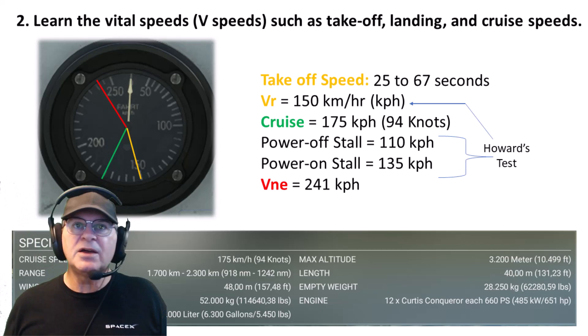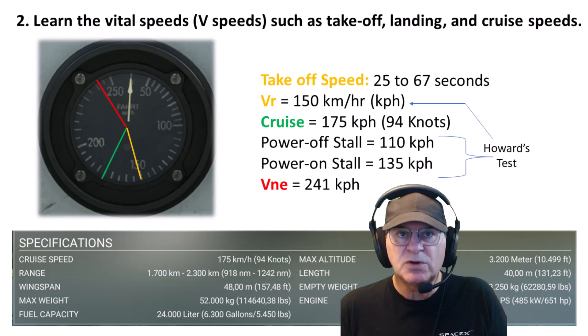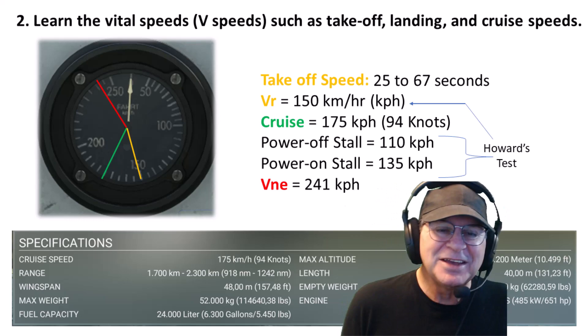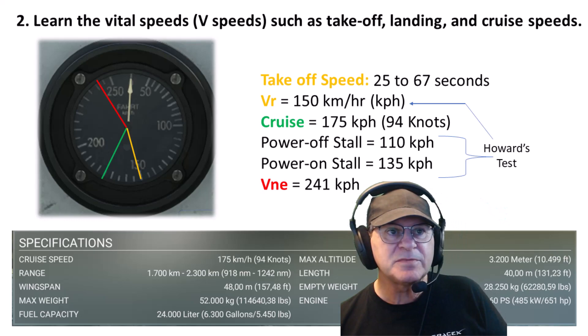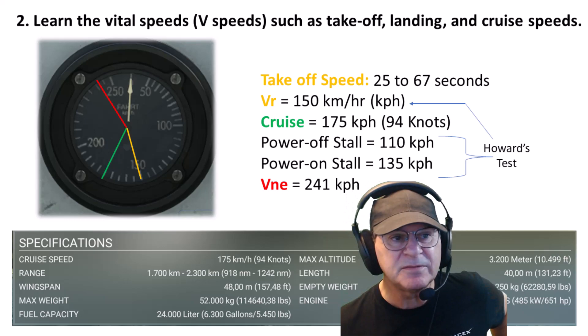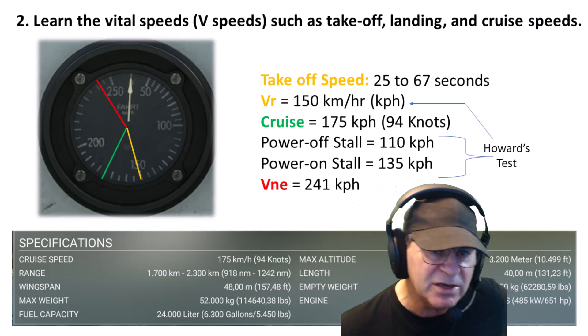Let's learn about the V-speeds. Takeoff speed in the manual, as in real life, didn't give an actual airspeed to rotate — it just said takeoff speed anywhere from 25 to 67 seconds. You go barreling down the waterway and around 25 seconds you start giving back pressure until it comes off the water. In my tests, rotate around 150 kilometers per hour on the airspeed indicator. I put cruise at 175 — not much difference. The VNE is way up in red. Fuel capacity: 6,300 gallons — that's a lot.